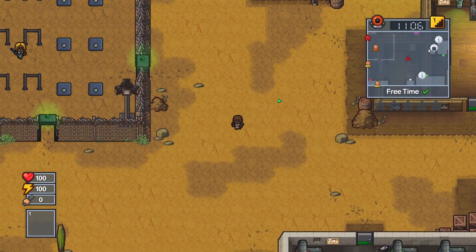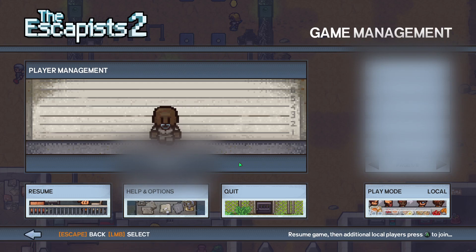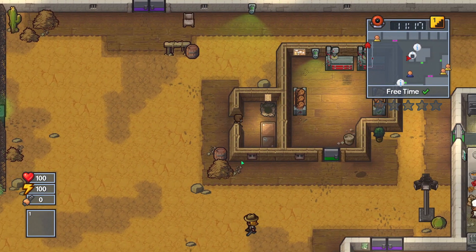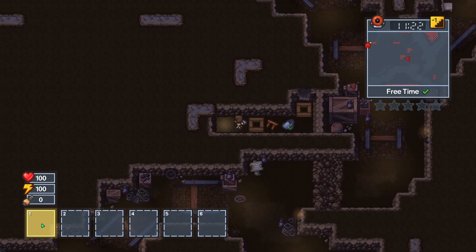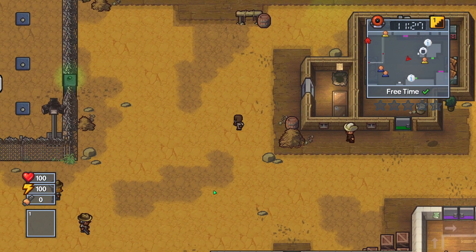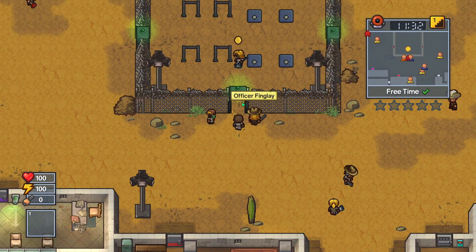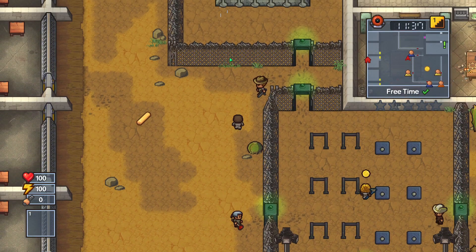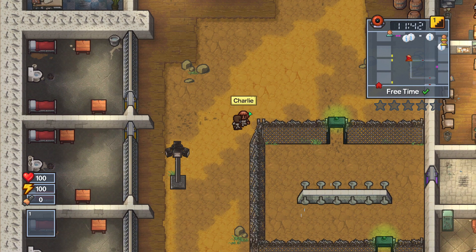I'll keep looking for duct tape. Oh, I forgot to drop the shovel — that could have gone pretty badly. So we can drop it here, now go up, there we go, nothing suspicious going on. Let's see if maybe we can buy... I can't really buy inside there, no way to take it out then. But if I can find a prisoner who is selling some duct tape, that would be ideal. Not selling anything.